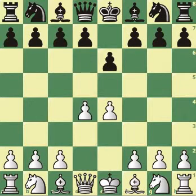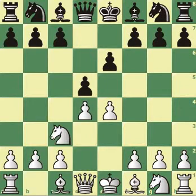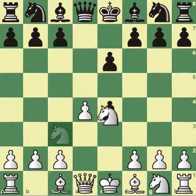After e4, e6, d4, d5, and knight c3, black taking the pawn on e4 is the Rubinstein variation, so knight takes back.